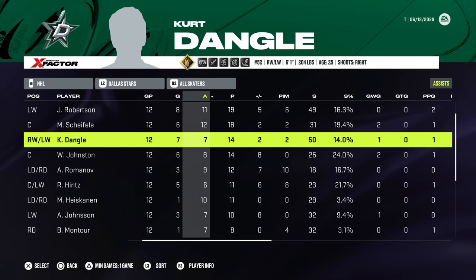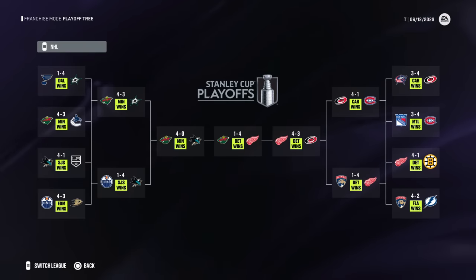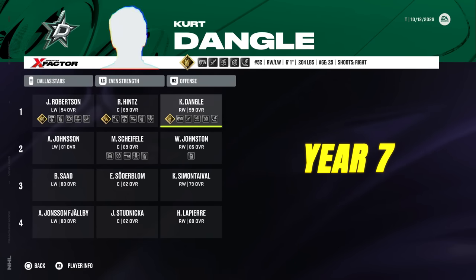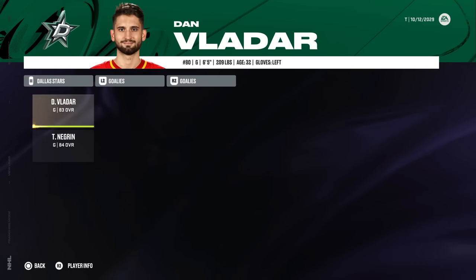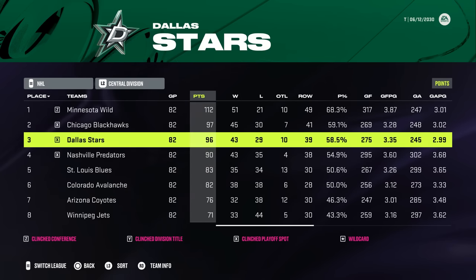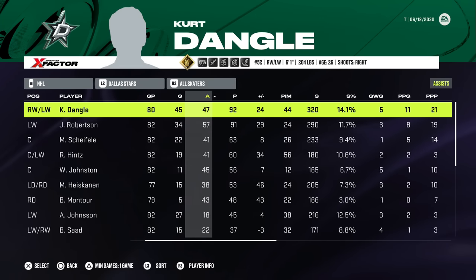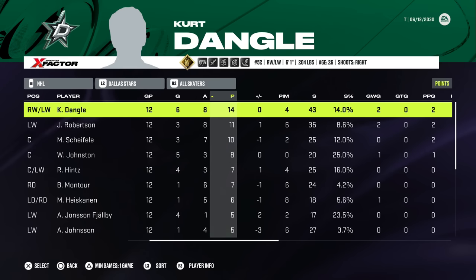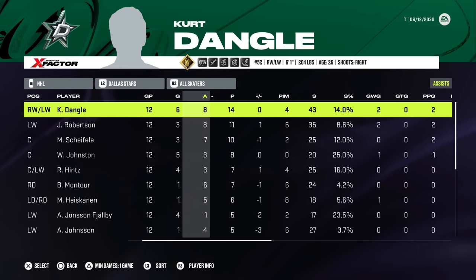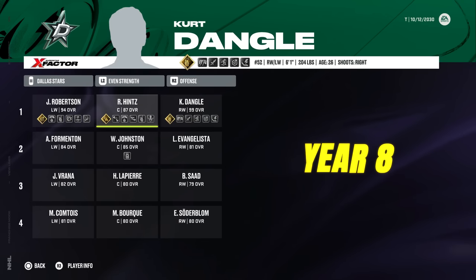They see more success with these signings, finishing third in the division and back in the playoff picture. However, they would be dusted by the Minnesota Wild — well, it went to seven, so they put up a fight, but they still lost. The first line is reunited again with Rupe Hintz promoted back. They finish third in the division once more. Dangle leads the team with 92 points, and 12 playoff games are had — but the Wild have their number again, doing it in six games this time.